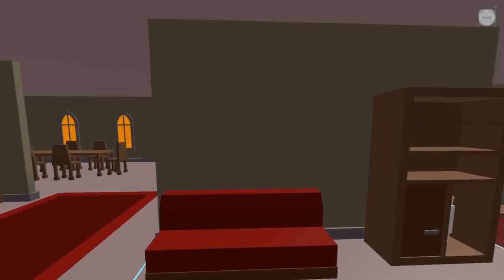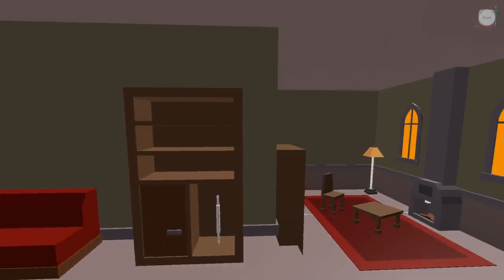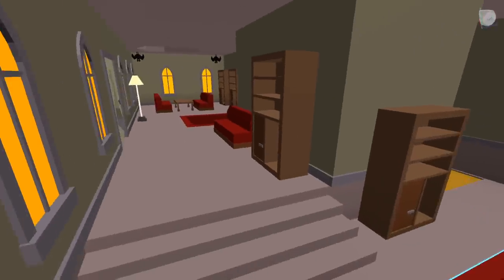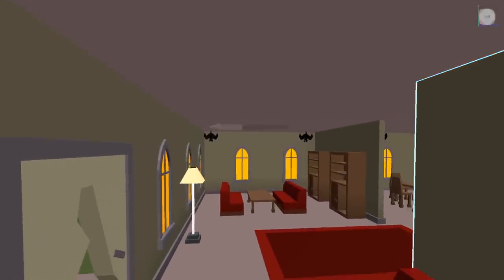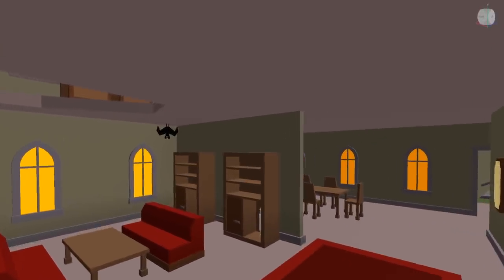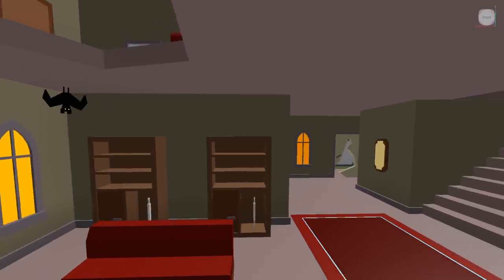The next lockpicks all spawn inside. Let's head inside here, hang a right, and you're going to find the first lockpick hanging out right here in this cabinet. As you round the corner into the room with the fireplace, you'll see the other location in the cabinet right there. Let's head back across the living room, past the rug and behind the couches — you'll find the next two cabinets, which also contain spawn locations for the lockpick.